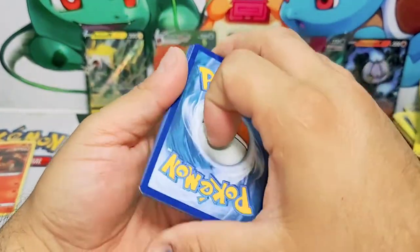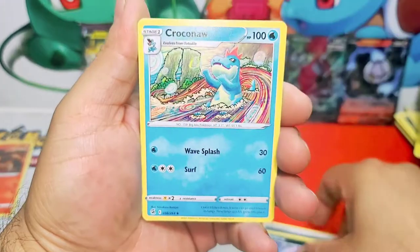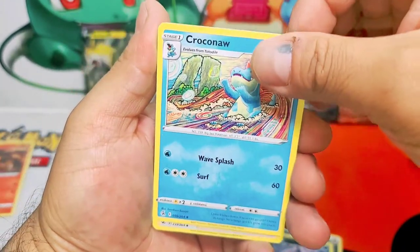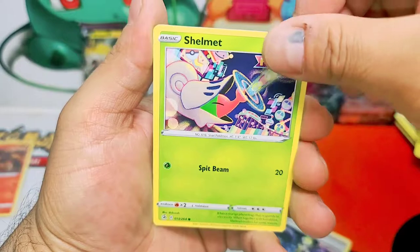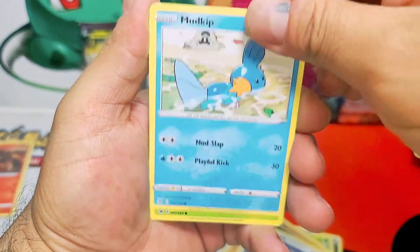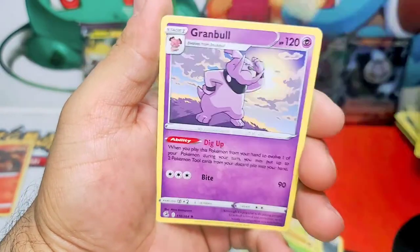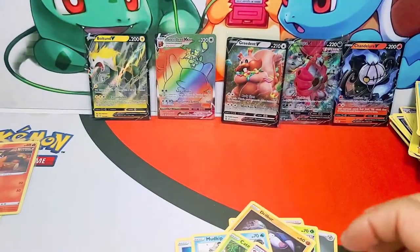Here we go, code card. Okay, here we go — dark energy, Croconaw, Elsa Sparkle, Shilman Drillbur, Mudkip, Caterpie, Diggersby, and a Granbull non-holo.